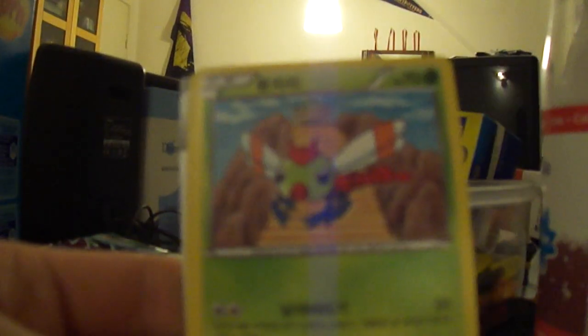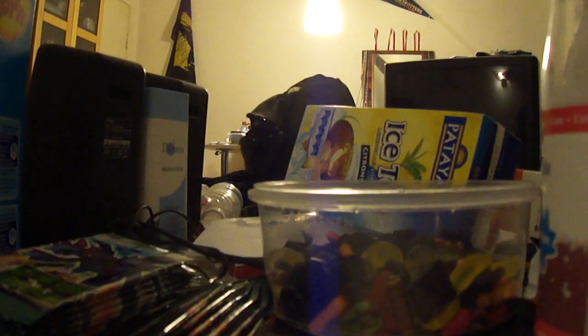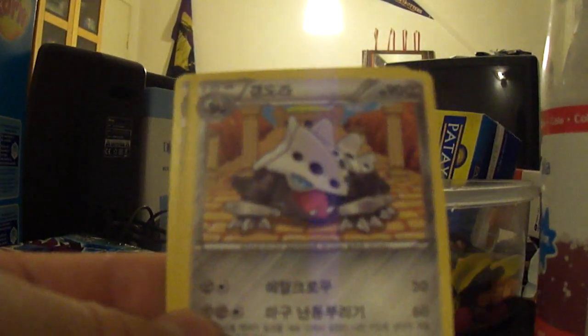Very nice Giratina EX there. We have a Wurmple, Murkrow, Durant, Devolution Spray, and yeah, an Energy. So we have an Aaron, Yanma, Alomomola, Claydol, and a Roserade. Next we have a Dino, Lairon, Mareep, Drifblim, and a Seismitoad — Seismitoad, cool.